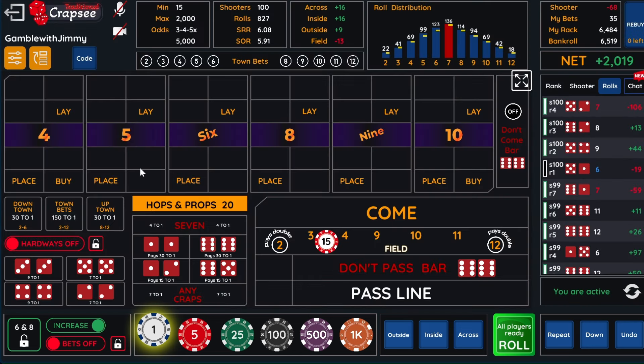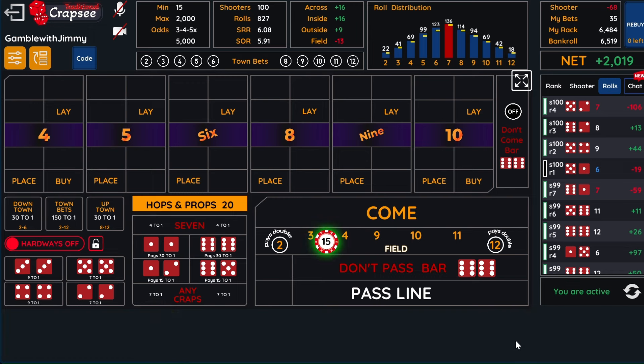If we hit the five, six, or nine, we're going to do pretty good — especially the nine because we get this as well. If we throw an eight, we're going to lose this 20 and 15. Or if we throw a seven, we're going to lose that $35.